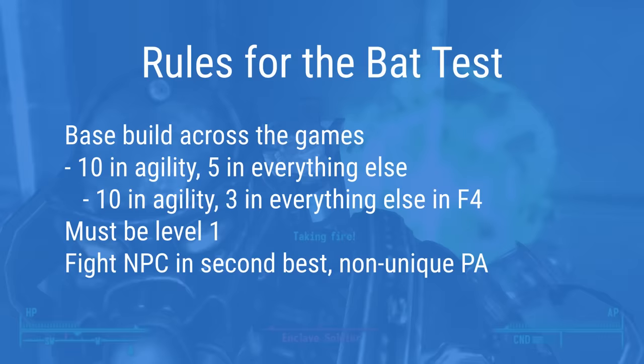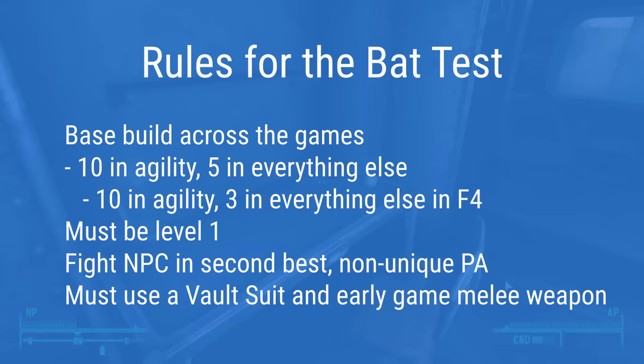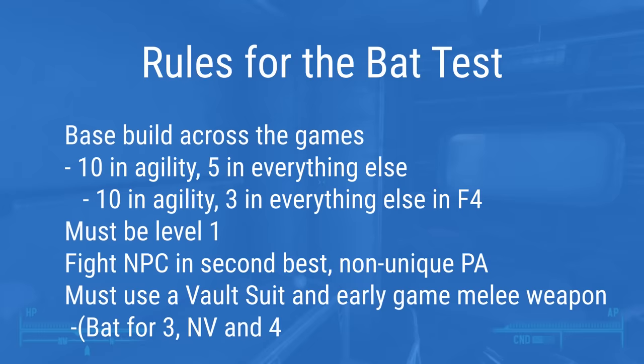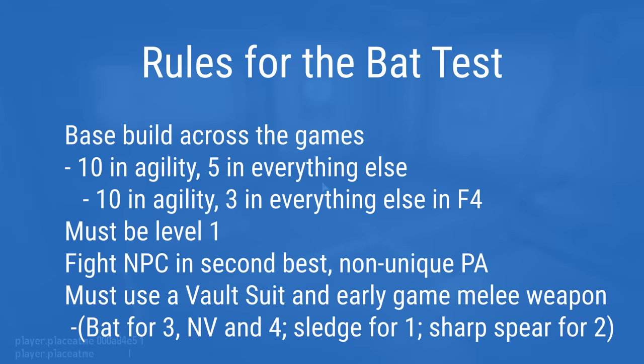If not, I wanted to see how much damage I could do. Second best because when I ran this test in Fallout 3, I spawned an Enclave Soldier wearing Tesla — second to T-51B and Hellfire. For testing tools, I'm using a Vault Suit and an early game melee weapon. In Fallout 3, New Vegas, and 4, the player can find a baseball bat very early. Fallout 1 and 2 don't have bats, so the best early melee weapon for 1 is the Sledgehammer, and for Fallout 2 we're going with the Sharpened Spear, which you can get before leaving Arroyo.